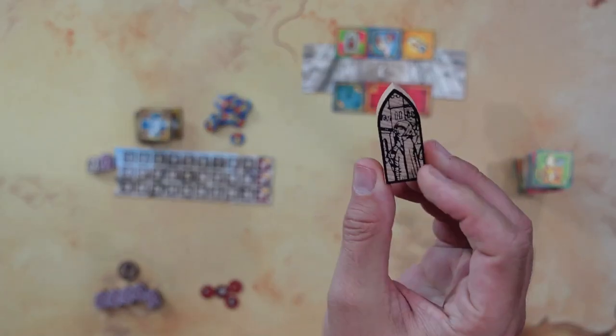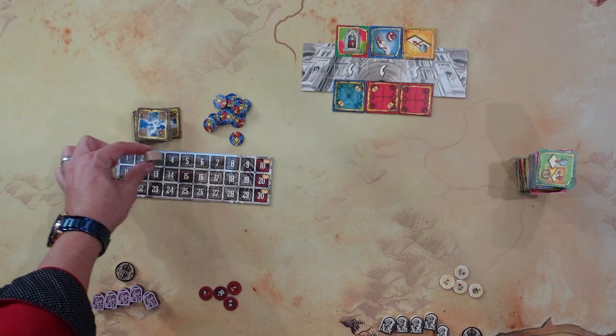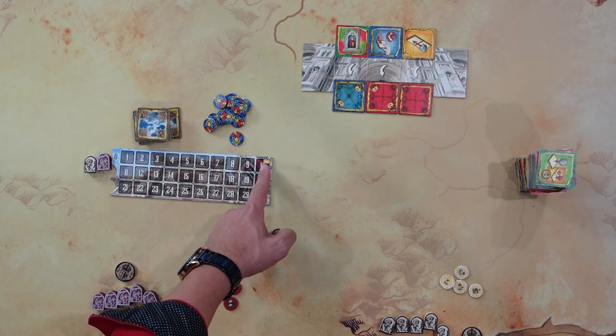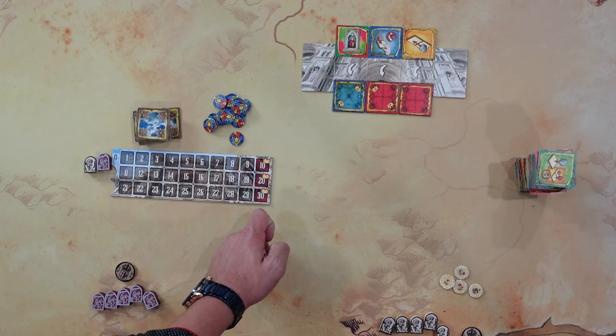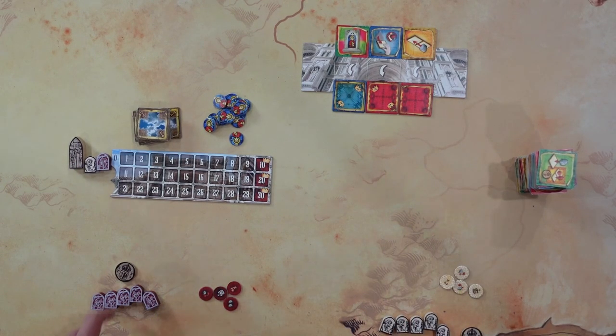I do like the quality of these, by the way. The queen is going to move along this track, and when she gets to 10 you're going to score — you score 20 and you score 30. This is an area control style game. Every player is going to get five builders, a coin, and some promotions.